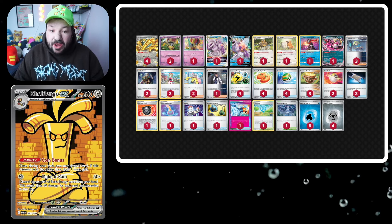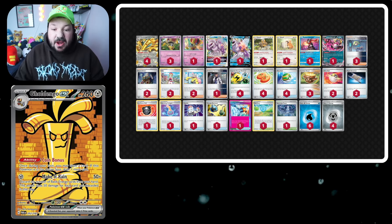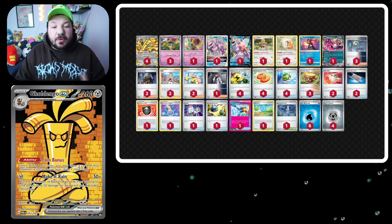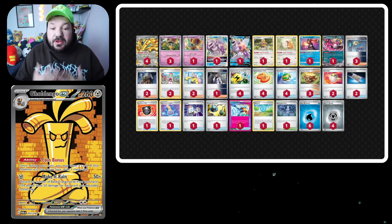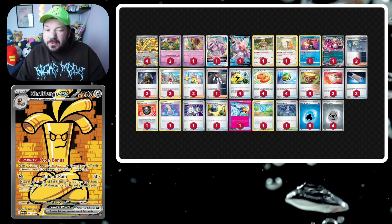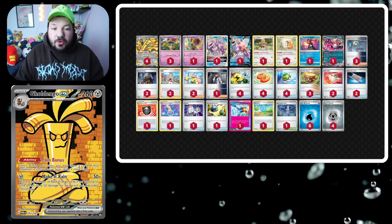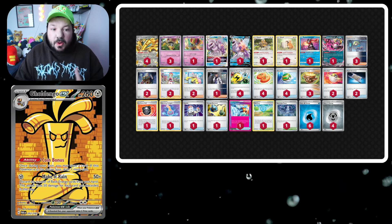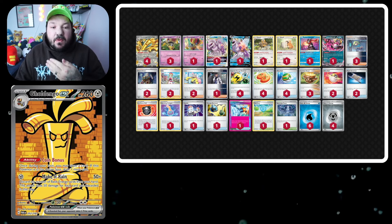Here's the Goldango list. Using Goldango, we want to rip a bunch of energies from our hand — we only have ten, so we need to get them back somehow. We'll use Goldango to pitch them from our hands and then use Superior Energy Retrieval to get them back. You don't need too many to knock out a Pokémon like Charizard — you only need seven energies: 50 times seven equals 350, which gets the knockout.